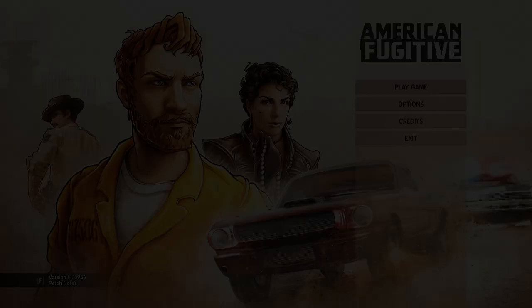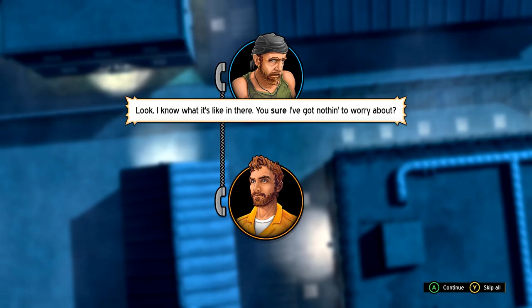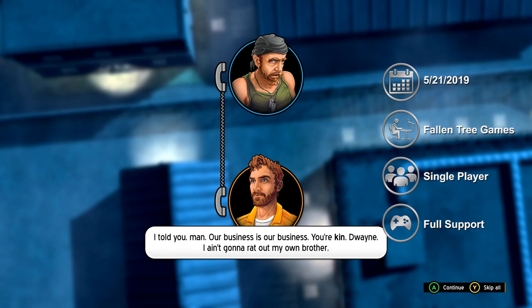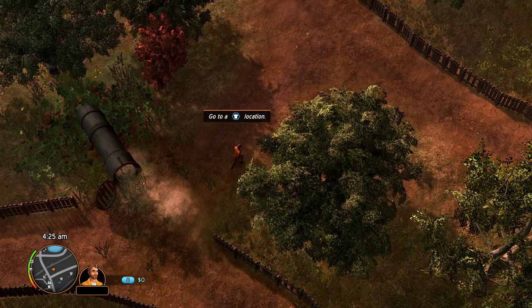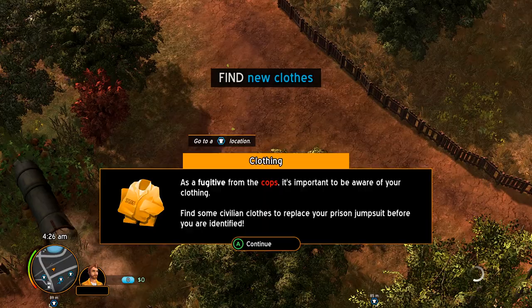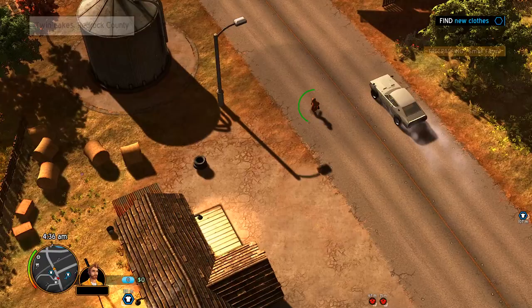American Fugitive is a top-down sandbox action game from developer Fallen Tree Games, released in 2019. It has you taking control of Will Riley, a man wrongly thrown in jail for the murder of his father. After breaking out and reuniting with your brother, it's up to you to find out who set you up and why. Gameplay is like the classic Grand Theft Auto games — exploring a sandbox city environment from a top-down perspective, doing different challenges, completing missions, and generally causing chaos. However, American Fugitive has a few different ideas of its own to throw into the mix.